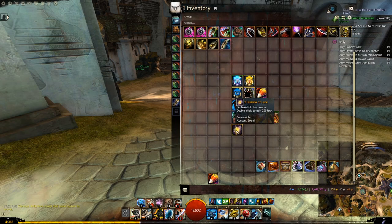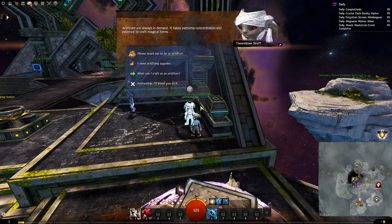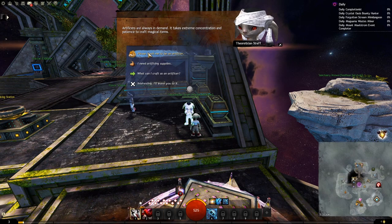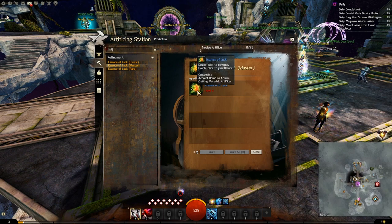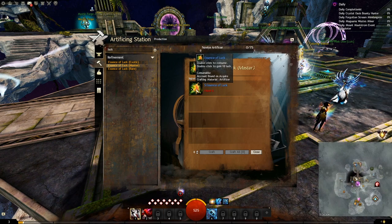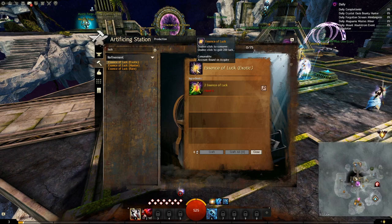Another very important festival-related item is the Essence of Luck - specifically the exotic version which gives you 200 luck. This is used as a currency to buy envelopes and other festival-related items. You can get it by salvaging items, or you can craft it from any artificer, even at level 0. Just talk to the master artificer beside the crafting station, learn artificer, then go to the station and search for 'luck' to see the recipes. You can upgrade essence of luck from any rarity source into the exotic version needed as currency. Start saving up your essence of luck because you will need them as currency during the festival, and you can also make gold with them.